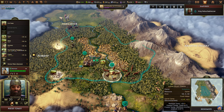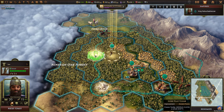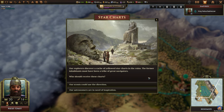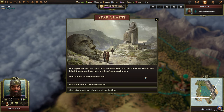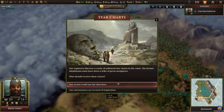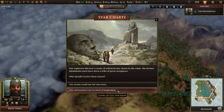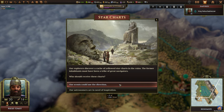Let's move down there and build a camp. This scout will take — what is this? Ancient ruins. Star charts! Our explorers discover a cache of yellowed star charts. The former inhabitants must have been great navigators. We can give them to our scouts, where we'll gain five orders and a scout, or we can get a great scientist in our court. Seeing as we are this early in the game, I think we'll take the orders and the scout.